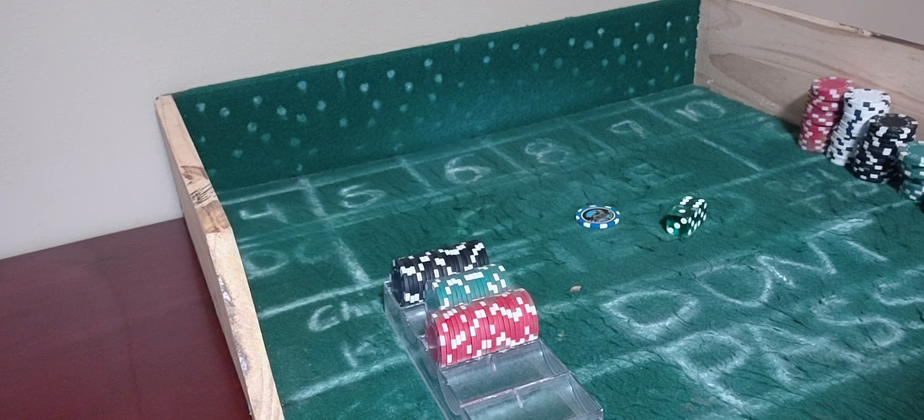Hello everyone, welcome back to Wayland's Way Craps. Today we're going to be playing the Baccarat line strategy, and we're going to add the 4 and 10. You can do it with a 5 and 9, you can even do it with a 6 and 8. But a lot of people have been asking me how many strategies I had with the 4 and 10, so I've got a lot of them.